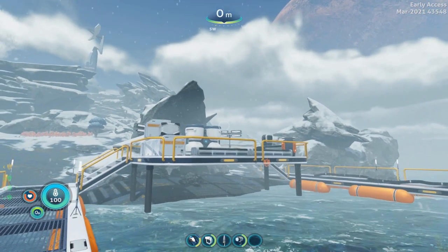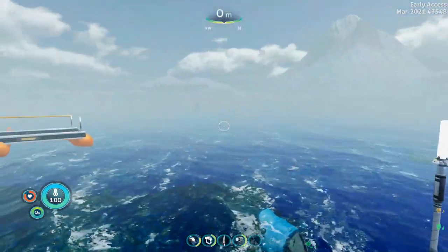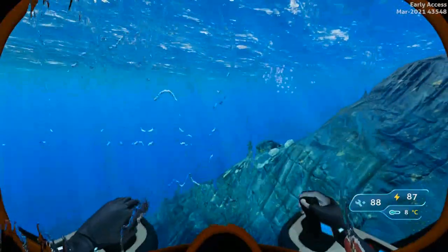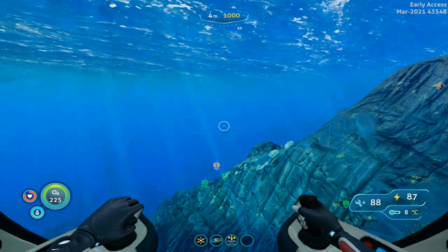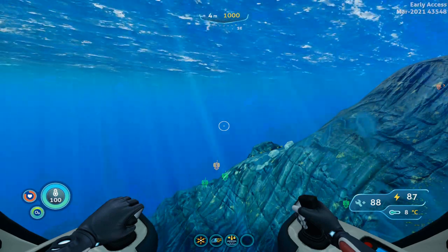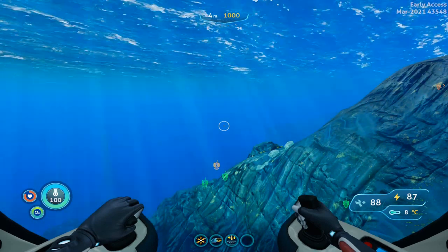We are starting here at Delta Island with the Delta Station Dock Beacon to the south of your life pod, and we're going to be heading to the lily pad crevice to find fragments in the sea monkey nests. As of so far I have tested, and the fragments always spawn in the same nests in every file I've tried. This may change after full release, but for now they spawn in the same places.